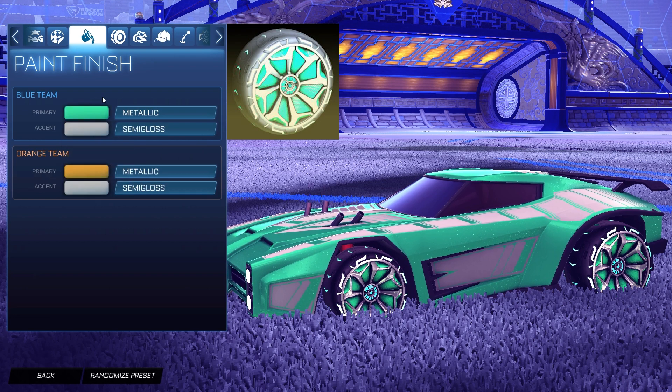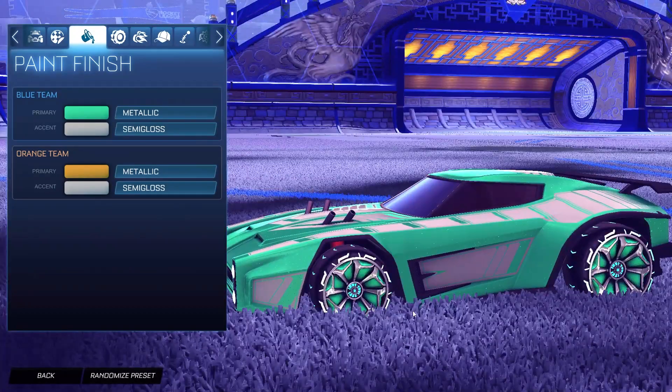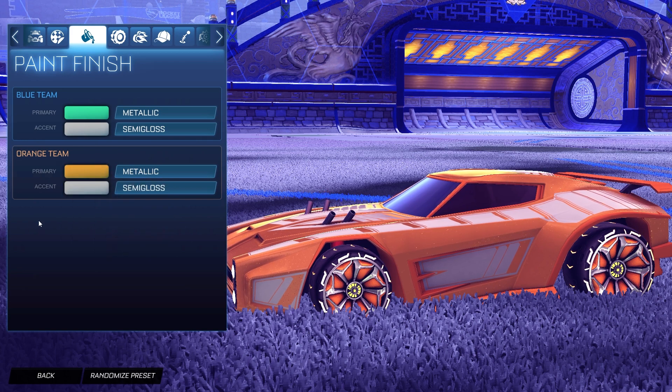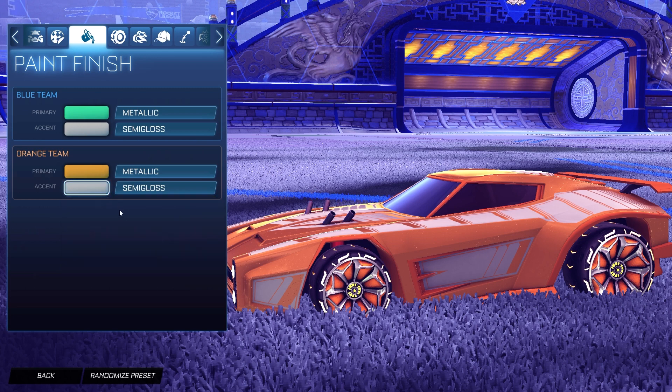For the wheels: the orange side has the Santa Fe wheels painted Orange, and the blue side has the unpainted Santa Fe wheels, which I absolutely love. The teal primary with Metallic paint finish works because these wheels give off a metallic feel rather than glossy, and the accent as Semi-Gloss adds to that. For the orange side, the primary is orange with the accent as just-below-white — like a dark/bright gray — because the Santa Fe wheels aren't pure white. Semi-Gloss is a perfect fit for this.